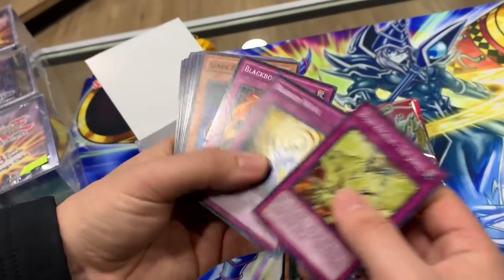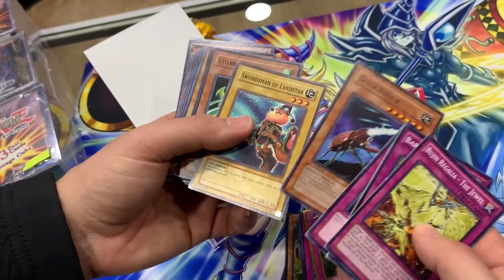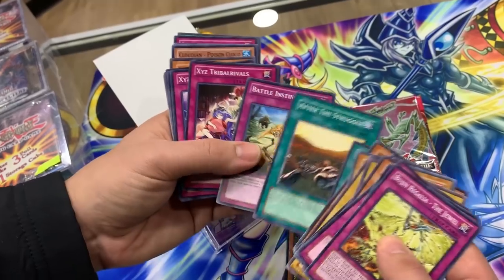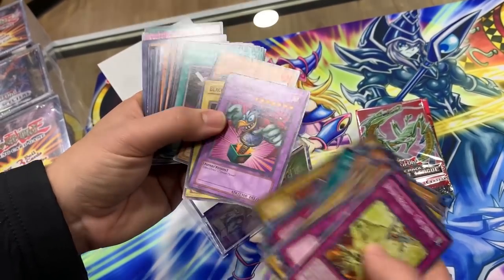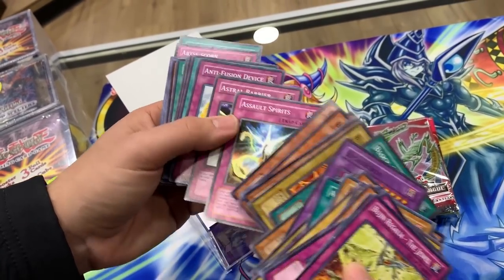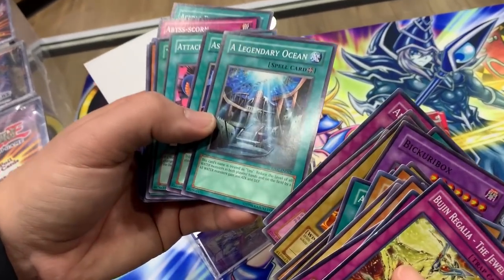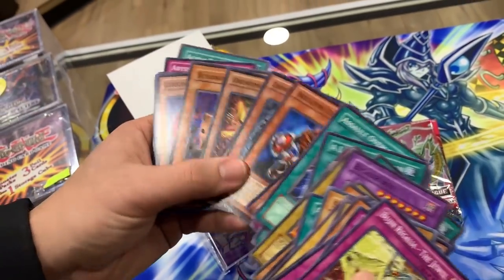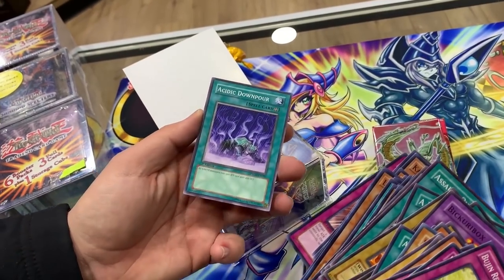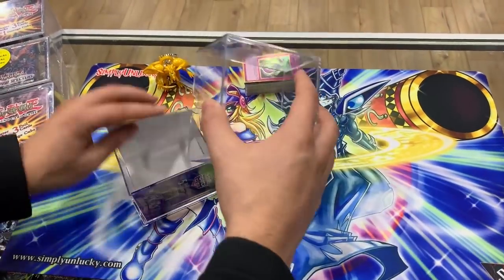Inside here we got some actually pretty mixed cards — that's a first edition Shadows of Infinity. Twin Headed Behemoth, some MRD cards in here — Block Attack. Got some RDS first edition Rise of Destiny, is that Retro Pack 2? Legendary Ocean, Zector Centipede, Bubonic Vermin. Wow, that's a pretty good mix of cards. First edition PTDN. The cards in here are a little hit or miss.